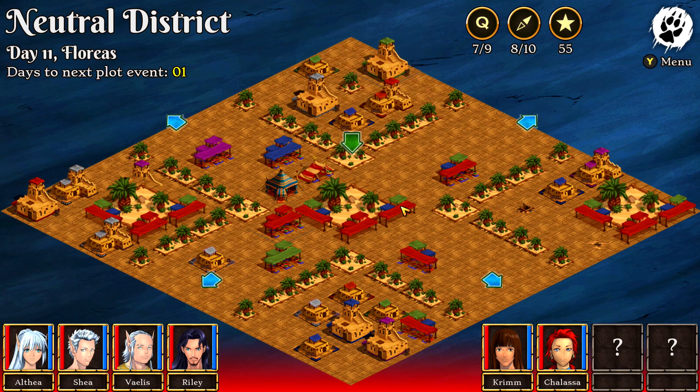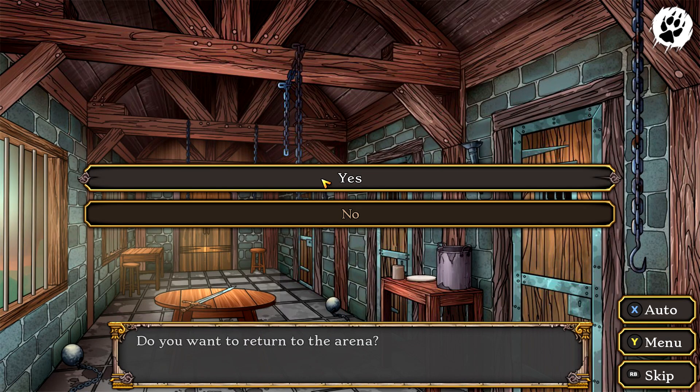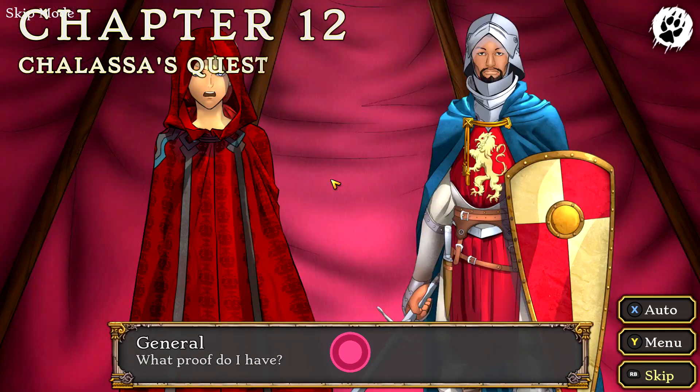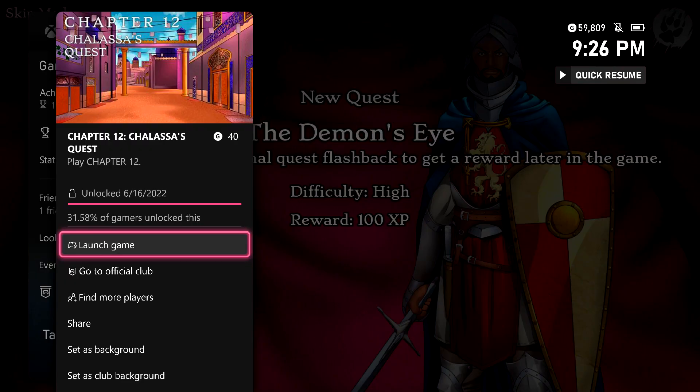You should come back to the market district and head back to the arena. Once here, you're going to have some more story bits — get past all this, picking the topmost choice for the visual novel bits. You're going to start Chapter 12 right here and be good for another achievement for another 40 gamer score.